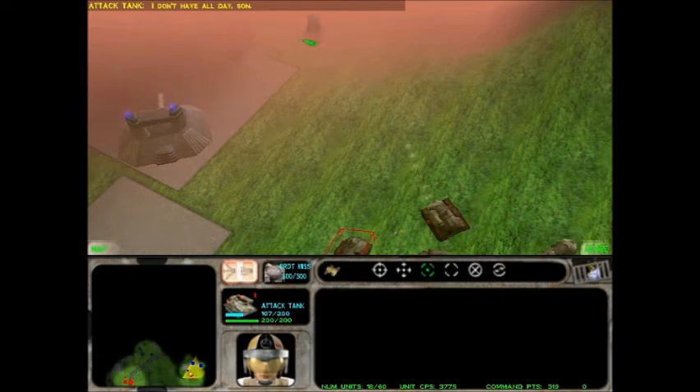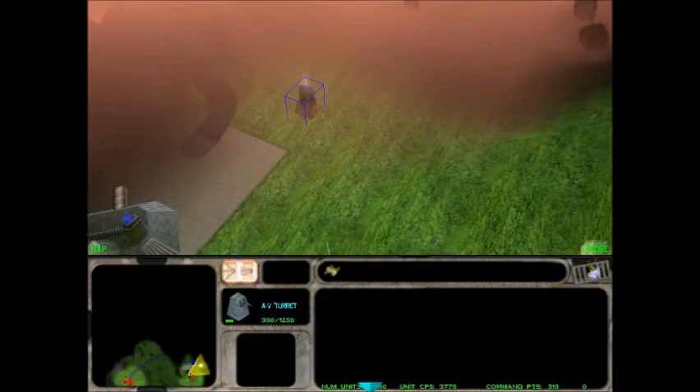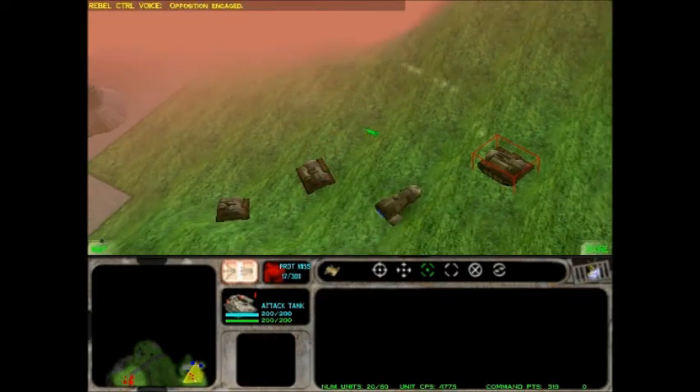All lights are green. Attack tank ready. Ready to deliver. All lights are green. Attack the anti-vehicle turret from a distance. Roll in front of the sun. Don't attack directly. Opposition engaged.